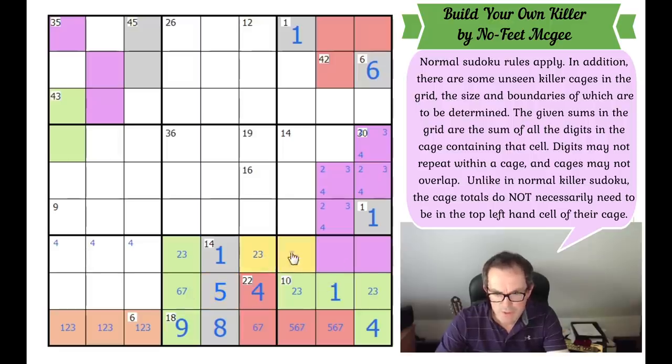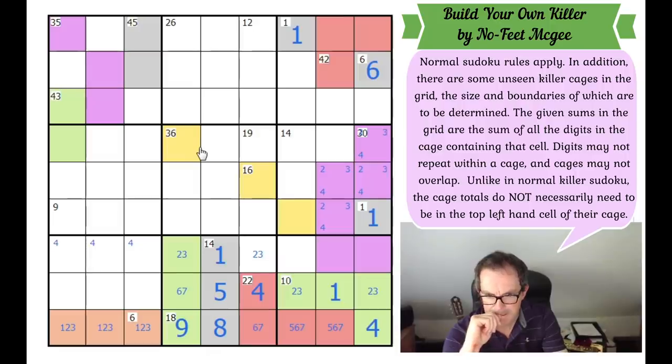I'm now wondering about these two cells and what they get attached to. I don't think they can attach to the 14 anymore, because the 14 has to come downwards, and now we've got 1, 2, 3, and 4 locked into these cells of box six. The minimum those three squares could be would be 5, 6, and 7 — that's already 18. So the 14 can't even get to this square.